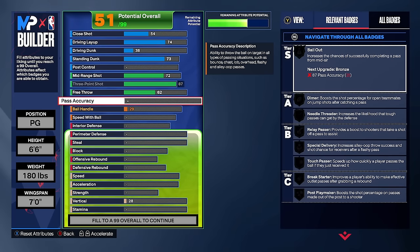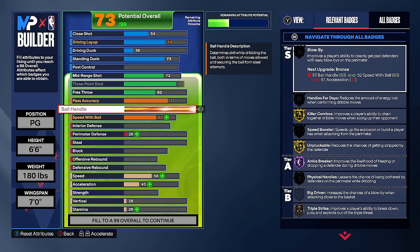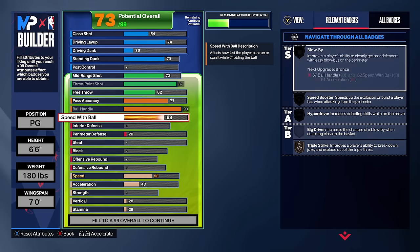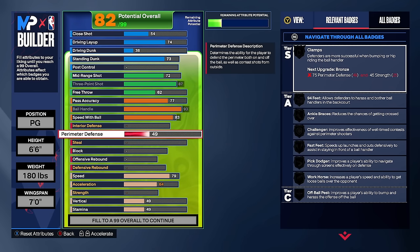Pass accuracy goes to 77, giving us needle threader, silver dimer, and unlocking different passing styles in the animations. We're maxing ball handle to 93, getting hall of fame ankle breaker, gold killer combos, and gold unpluckable. Speed with ball goes to 83 — the minimum for gold speed booster — which also gives us gold hyperdrive. We haven't upgraded physicals yet but we will get that gold speed booster.